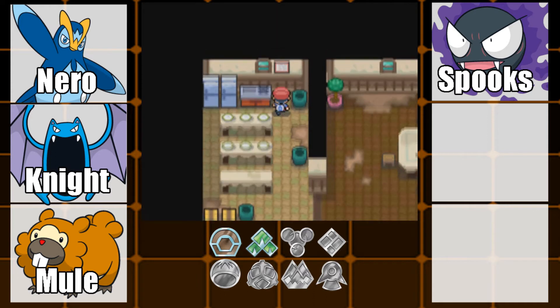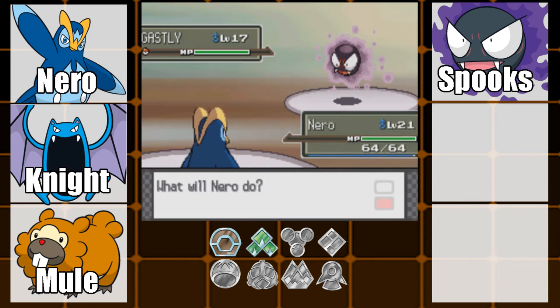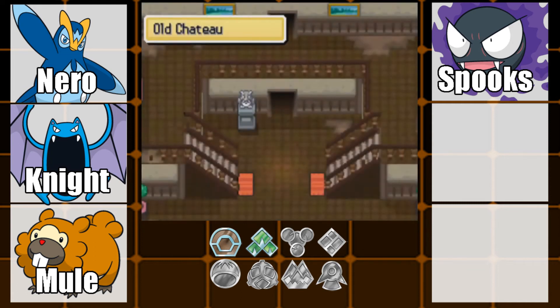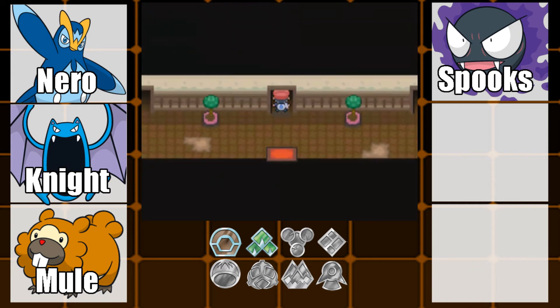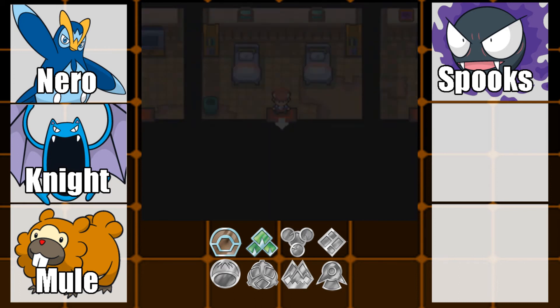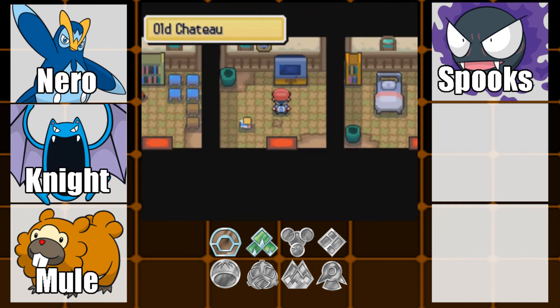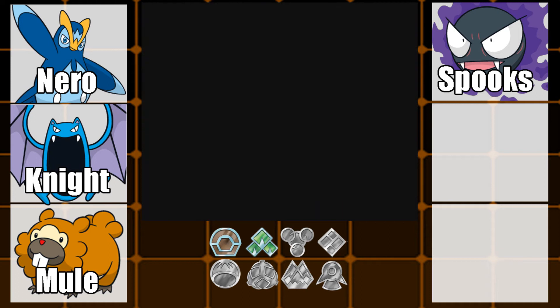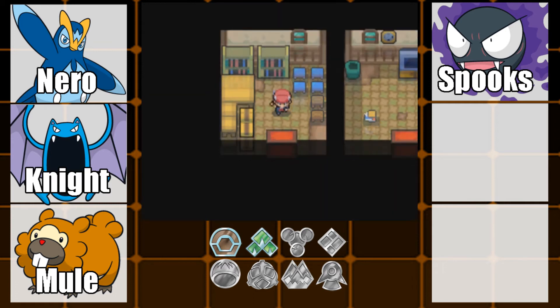So yeah, there's actually a rare candy there — let's grab that. We're going to explore the other bit now, which is just up here. There's an item in here — we found a Dread Plate. I'll have to give that to Spooks in a second.